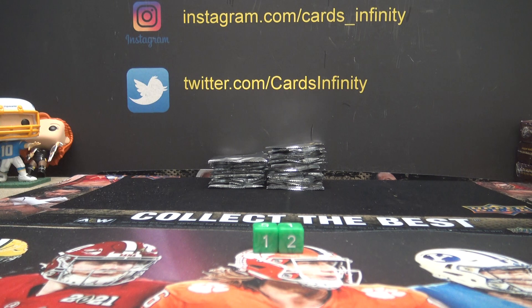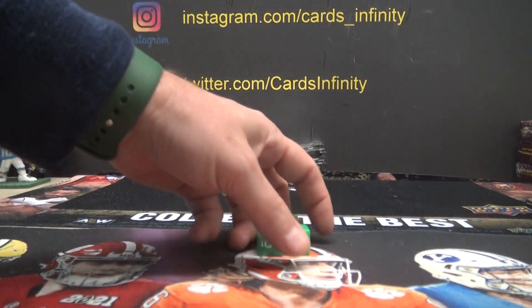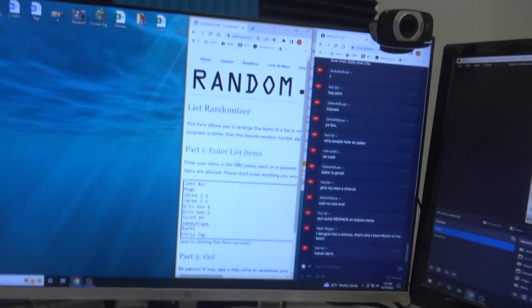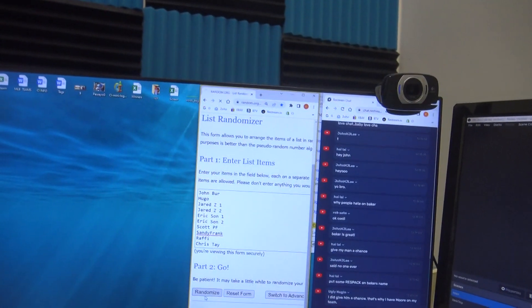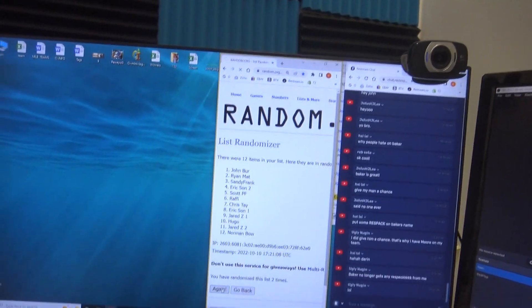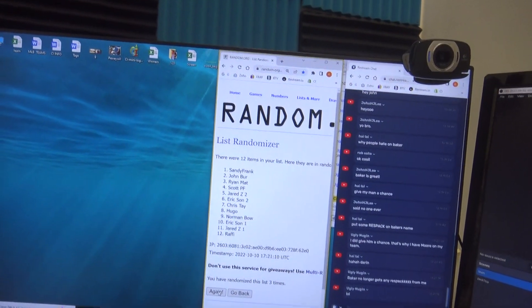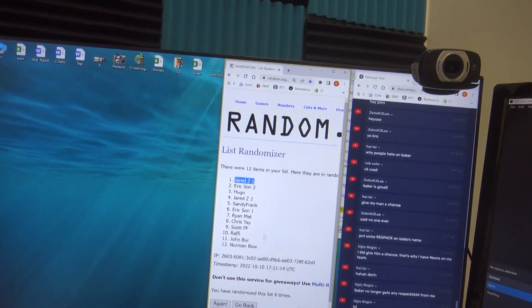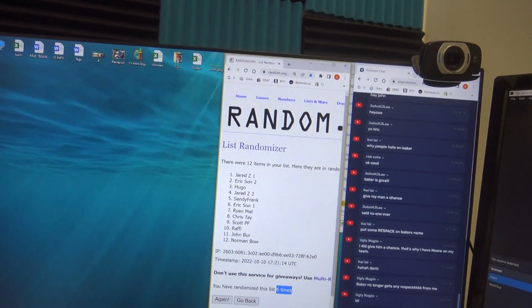This is for Jumbo Random Pack number two. This was John Burr down to Ryan Mack. We'll click the randomizer six times. One, two, three, four, five, and six. Jared Z, six times.